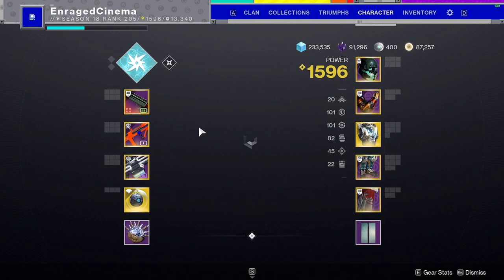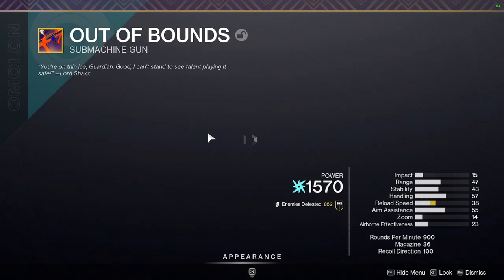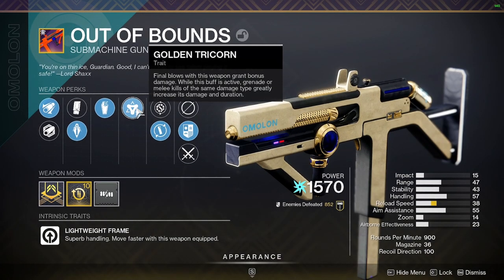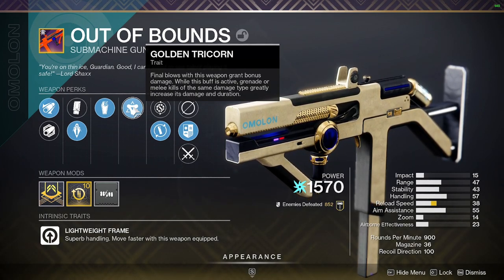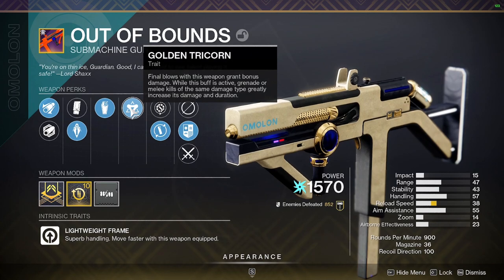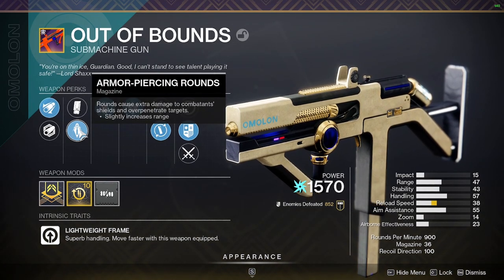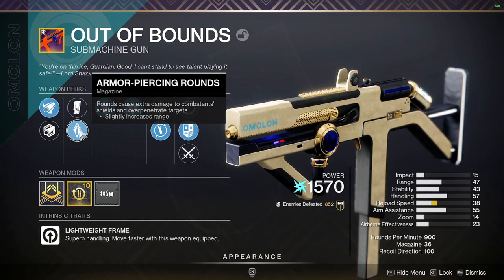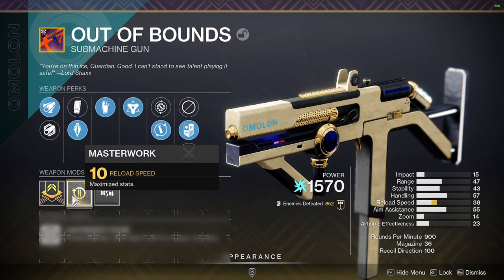Getting to the actual build — the first thing is the SMG. Similar to our void one, we're getting a lot of damage out of it because of Golden Tricorn, which gives a 50% damage buff when set up properly. We also have Grave Robber — as long as we defeat a target with our melee, it reloads our weapon, which goes really well with the arc titan. Armor-Piercing Rounds goes through targets, so in a way you're doing double damage — a really awesome perk to have in PvE.